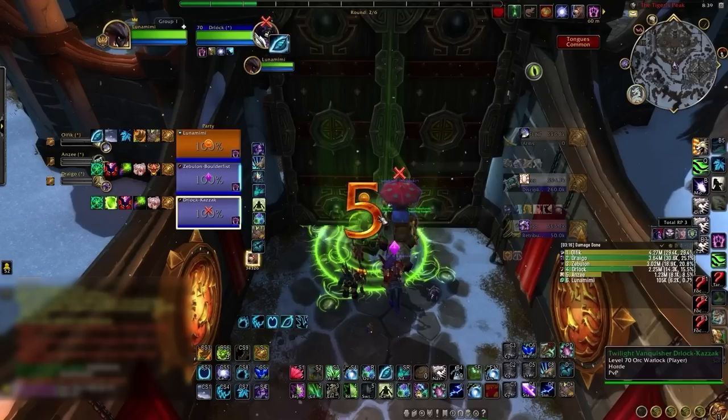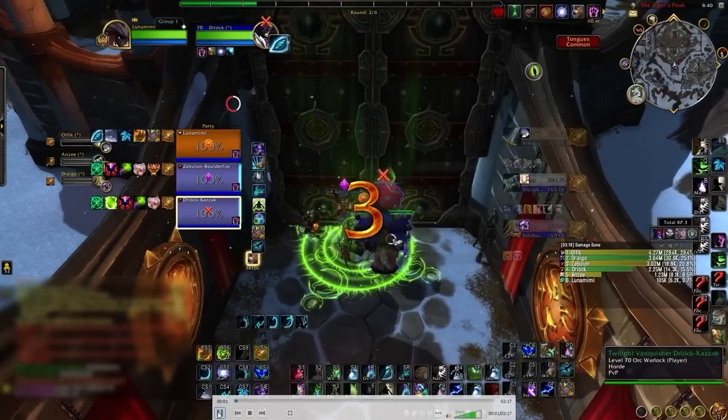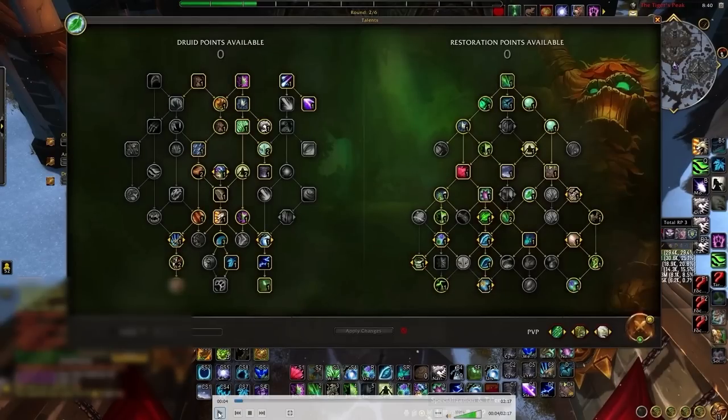The way you're going to win this matchup is if your warlocks can outpressure the enemy team. The way they're going to be able to outpressure is by reliably casting, so we need to keep in mind that the biggest advantage we have in this matchup is our ability to just turret down a target. We need to make sure we're able to do enough damage to push the enemy melee back. Our goal is to keep our team in a position where they can deal as much damage as possible.